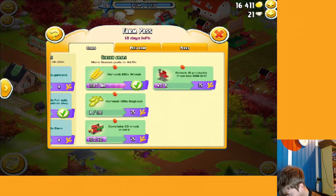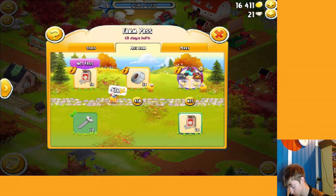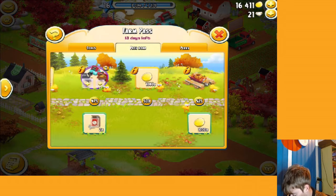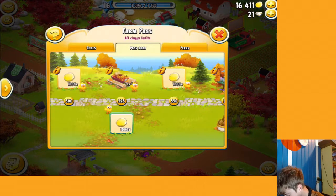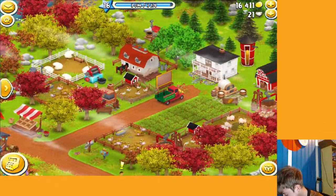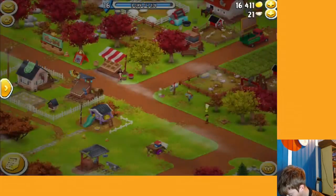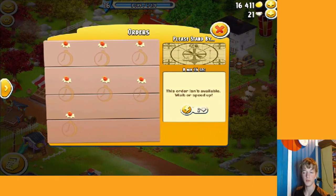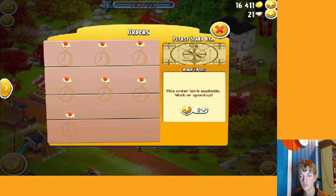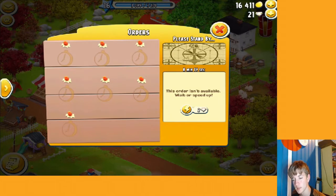I could do the barbecue task but I'm probably not going to do it because I'll just end up forgetting — I know myself. That's the end of the farm pass path and we're not going to reach it this week. Next week the points will go up to 85, so then we'll definitely be able to reach the end. We just need a little bit more XP before we level up.